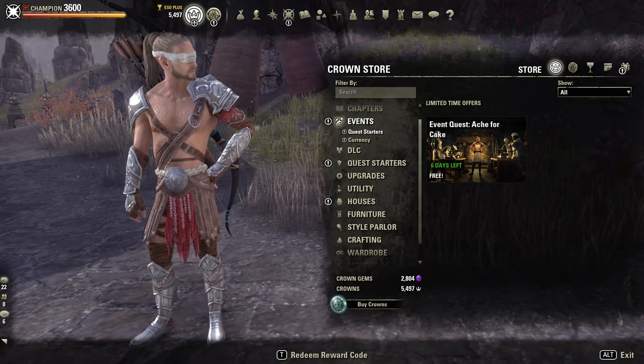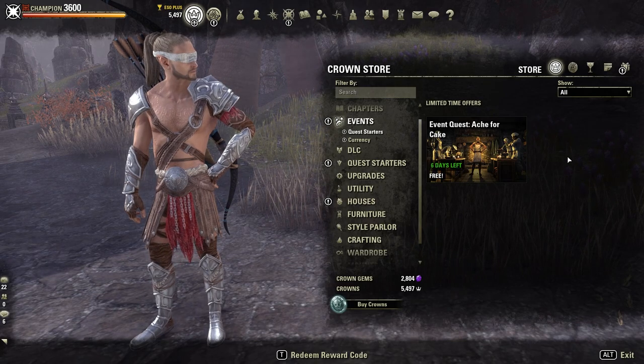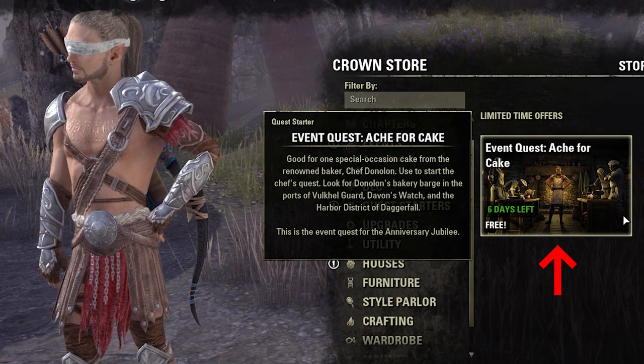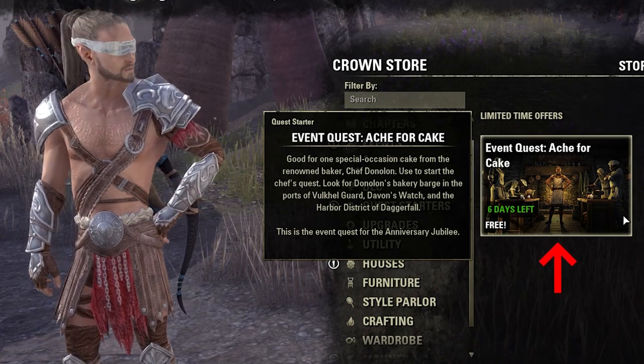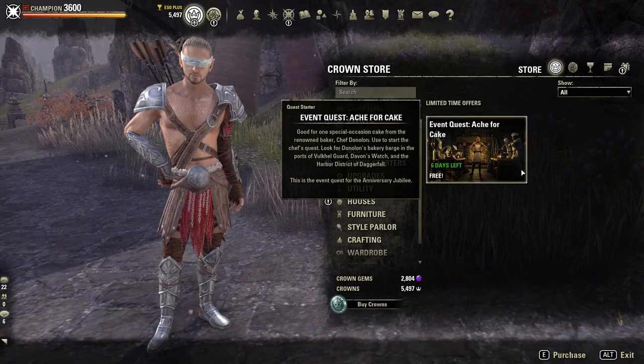Our first step is to obtain the extra special and super tasty Jubilee Cake. Open the Crown Store and here we can find the Event Quest Starter for the Anniversary Jubilee Event. Start the Event Quest Cake for Cake, which will help you to obtain our Jubilee Cake.